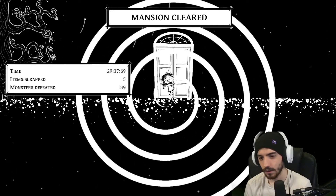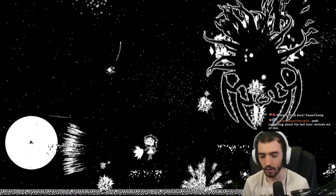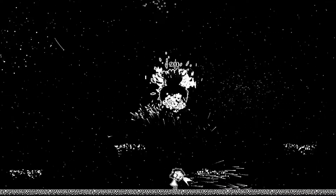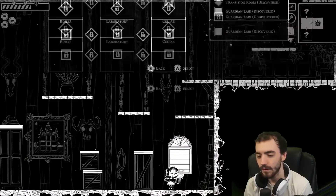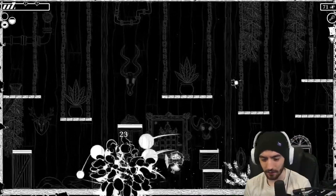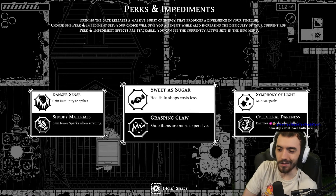The first two completed runs are rather short. The first run has you fight only three guardians, which are bosses, and the second run has you fight six. I personally haven't won a third run yet, as I've died on the 10th and I assume final boss a few times. The first two runs are kind of like Binding of Isaac, where you don't have the full content right away. The full run seems to have you go through nine areas in the Bloom Mansion, with each area ending with a guardian fight. Before every area, you have to choose a perk and impediment that will last the rest of the run — they're always random, but some impediments are definitely better than others.